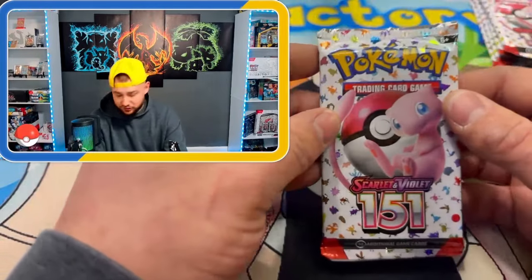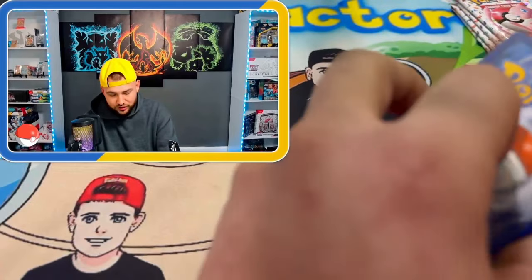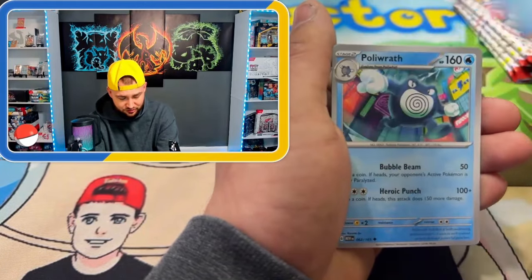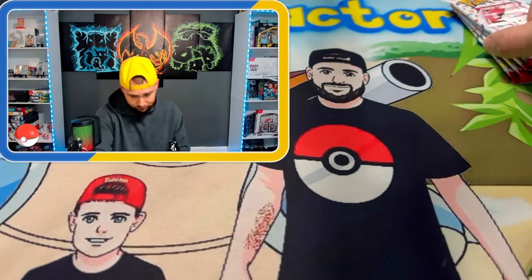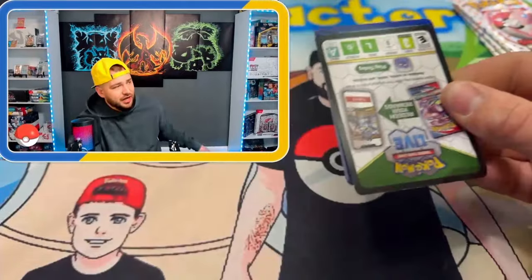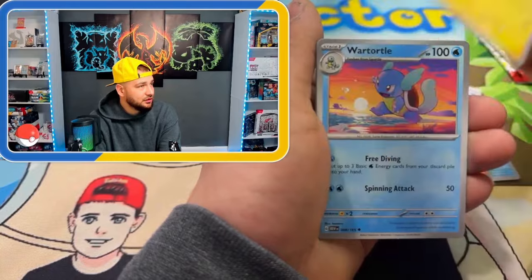We're down to five packs left, so hopefully there's some fire in here. We still need Erica's Invitation full art and the Arbok full art to complete the set. Shoutout to you if you're still watching because this has been awful so far. I had the yellow hat on because I was feeling spicy, but turns out it's not spicy at all — like a flaming hot Cheeto that isn't really that hot.